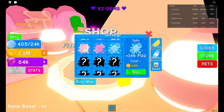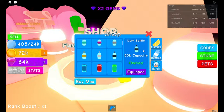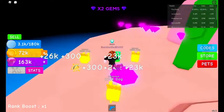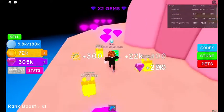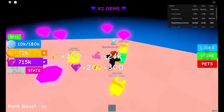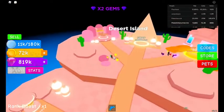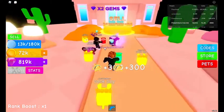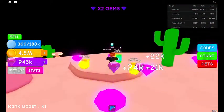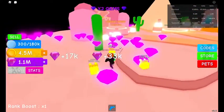Let's buy max flavors and then buy max for the bottles. Now we can hold 180k fizz. Let's go south - we can rank up at 4.5, but I do not want to do that. I'll do that near the end of the video. For now I just want to get a bunch of gems so I can keep on buying the 200k egg.